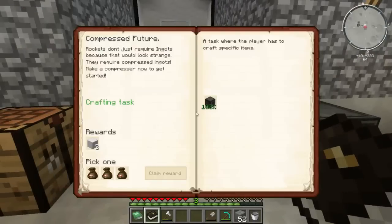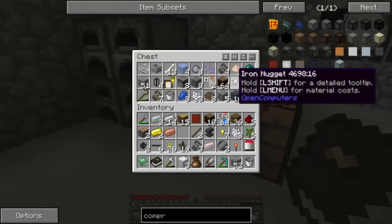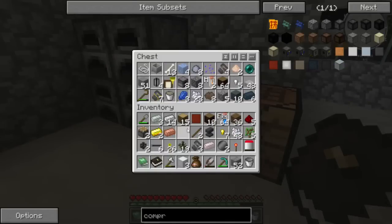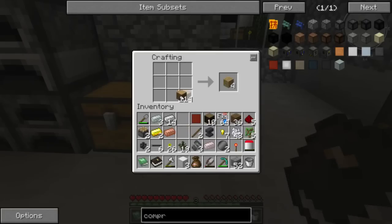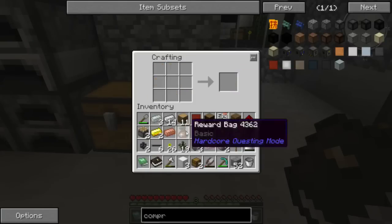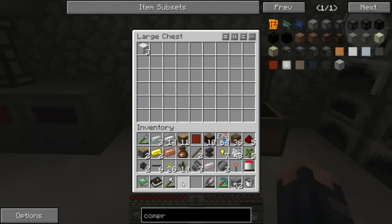I wonder if that's even a quest — it is too! We even get blocks of iron. We'll claim our reward. Thanks for the blocks of iron, which I could have used earlier. I could really do with another chest here. That will get me enough for a double chest. Let's get rid of some of this stuff — shears I don't need right now.